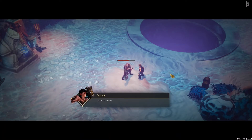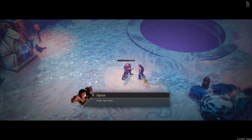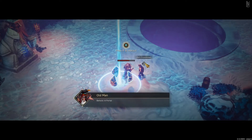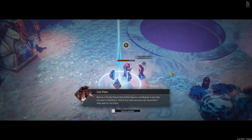That was some fight! We sure smashed those uglies good, but we're far from safe. Something tells me this is the beginning of the fourth war with the Shroud. Grim times. Thank you for your help, Flynn. Behold - a portal stone, part of the heavens made manifest. It will take you back to Pantheon, where your body and soul can rejuvenate. I shall wait for you there.